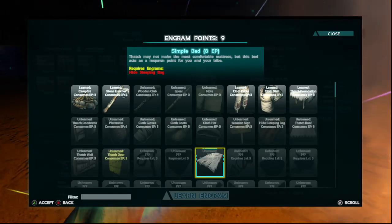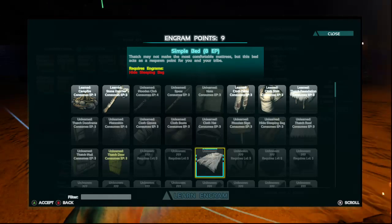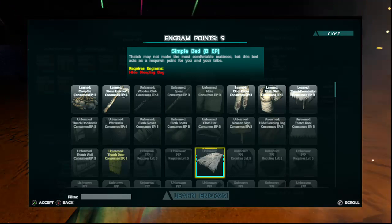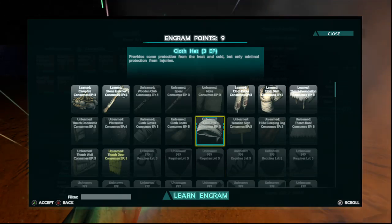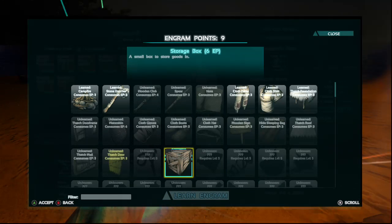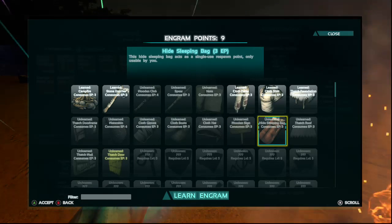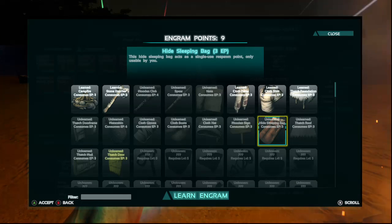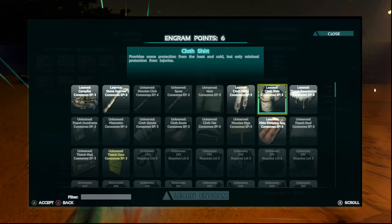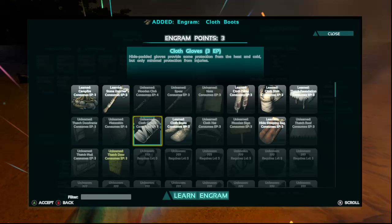Ooh, slingshot! Simple bed — ooh, it acts as a respawn point! But I need to have this hide-sleeping bag first. Okay, hide-sleeping bag then. Awesome. Let's get some cloth boots too — that sounds important. Vaguely.